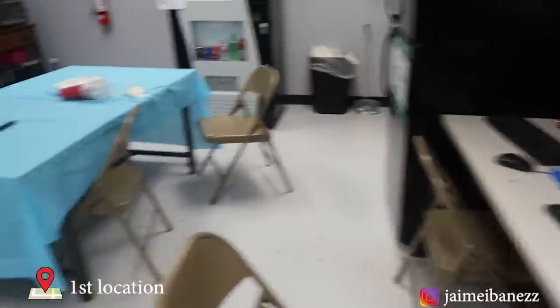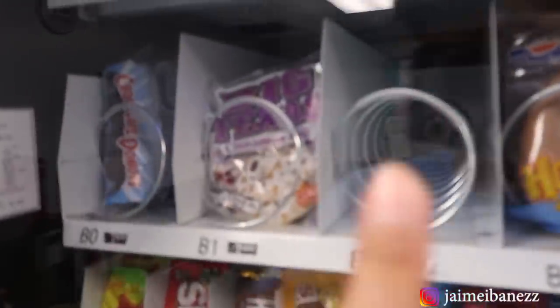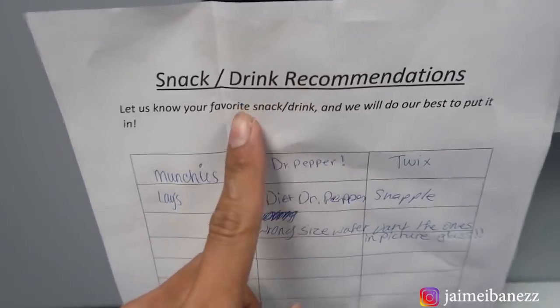Here we are. Good thing there's nobody here so I can record this time. Taking a look at the machine, I can see a few things are missing — cupcakes, cheeses, a few chips are gone, Snickers are gone. Someone added Snapple to the list. I just finished checking out the machine and it doesn't look like there's any more damage to it this time.